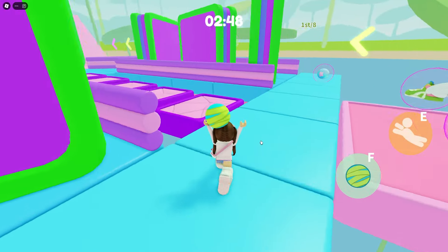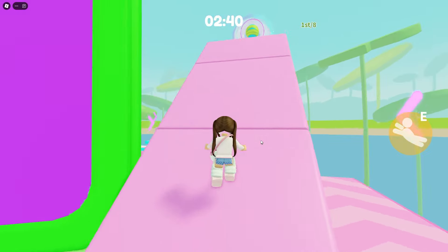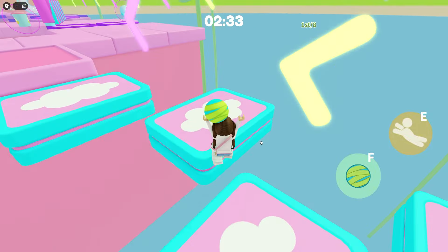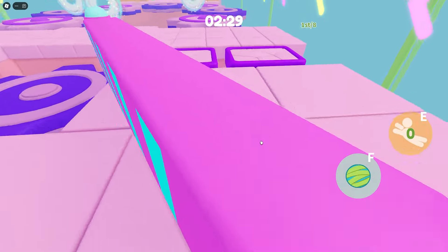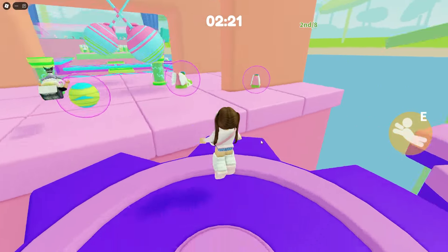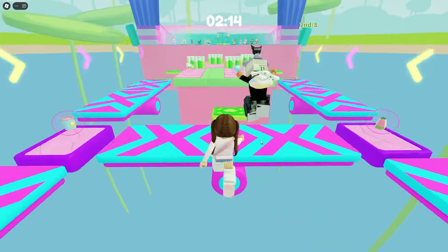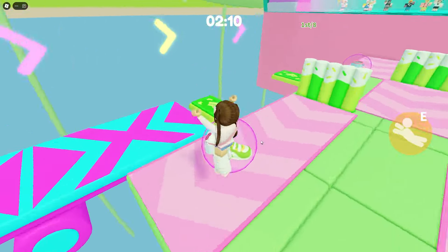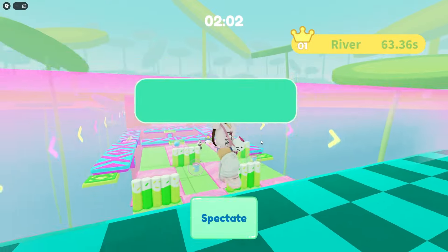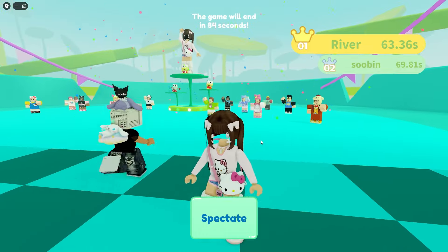So far we're doing pretty good — going in the middle is a little faster. Jump around here, go through the portal. We fell for a moment but it kind of worked out. Go for the middle — they fell! Grab it, go go go — we got first again! I don't know why I'm getting so stressed but we did it. One more round and we'll be able to look at the birthday wish.